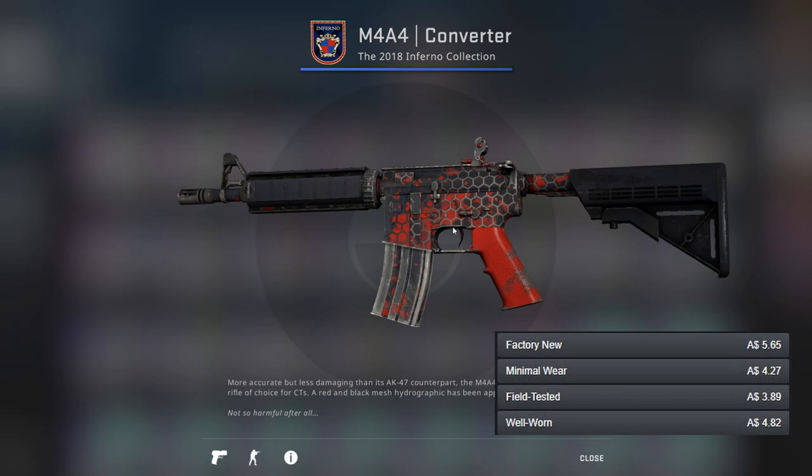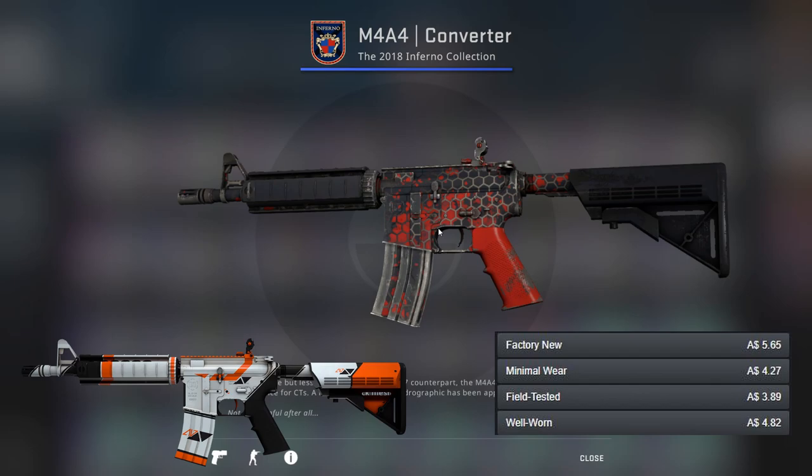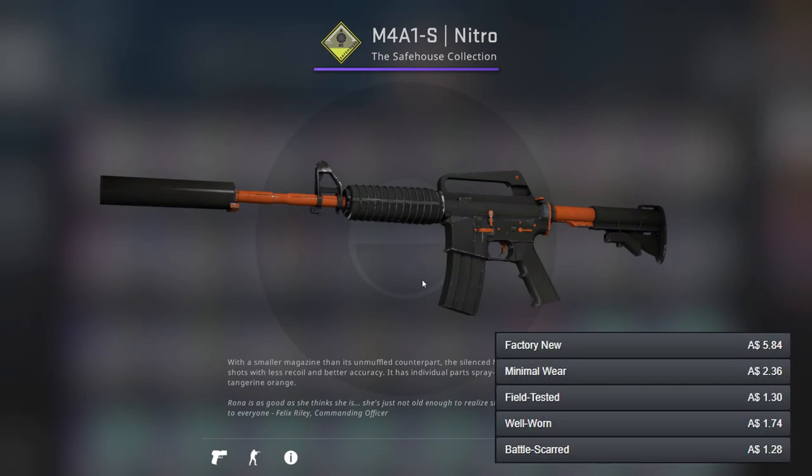For the M4A4 unfortunately there's no orange guns, so I've gone for pretty much the next best thing which is red. Apart from that, we've got the Asimov which is obviously once again very nice. I think there might be another option but these are definitely the two I've chosen.